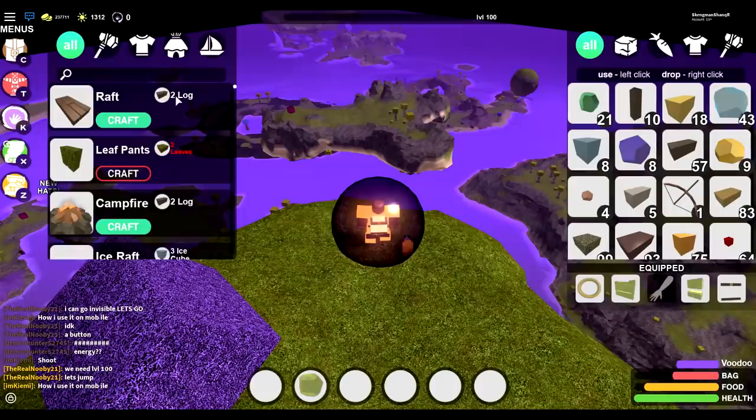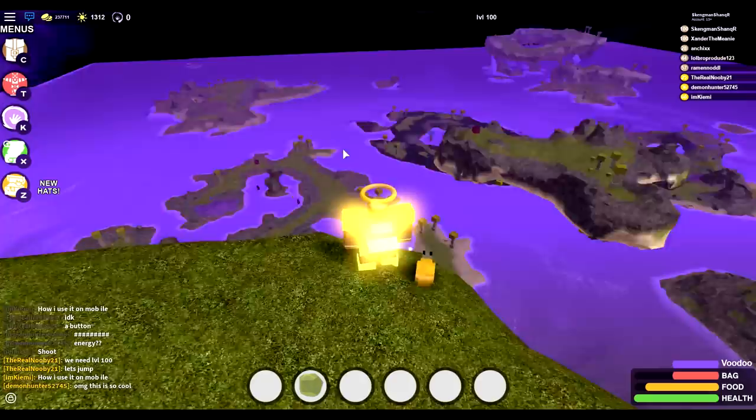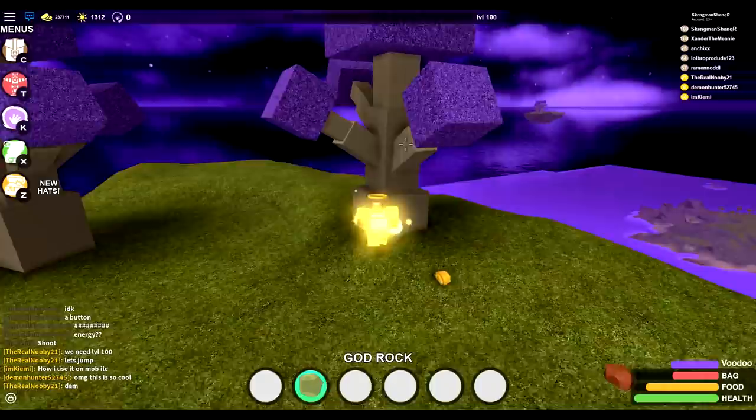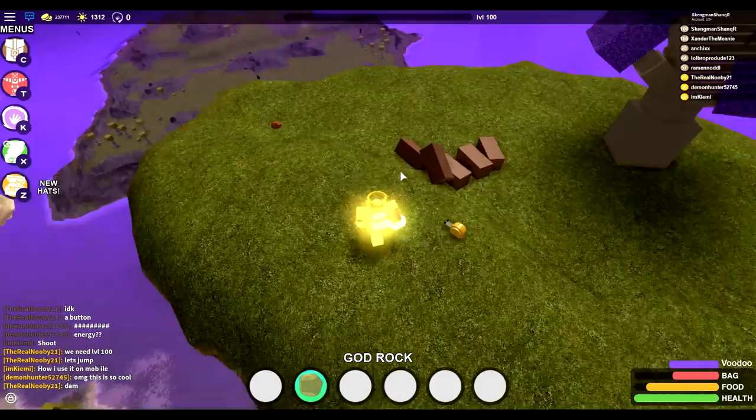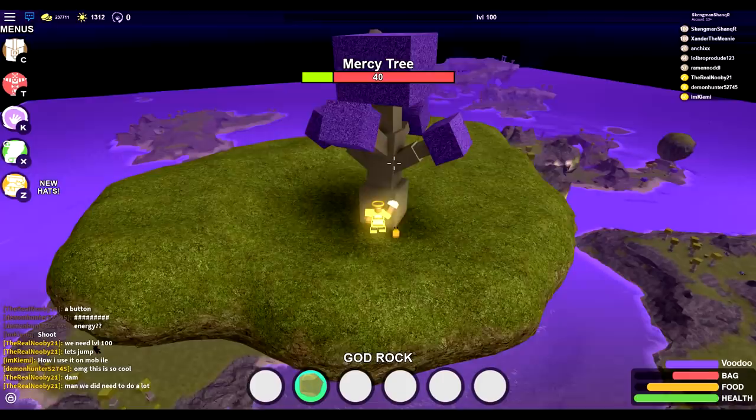We're going to go ahead and get all the stuff for the void armor. I need jelly, void shards, and obviously I should have enough magnetite. I don't know where exactly we get everything from just yet. I can see there's a bunch of floating islands — I don't know how to get to them. So we do need to go find the jelly. I'm going to mine the mercy tree and see what that drops. Also, props to Soybean for actually streaming for 24 hours — congratulations for him pushing out this update.